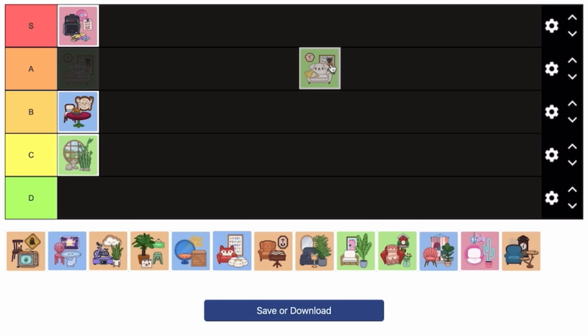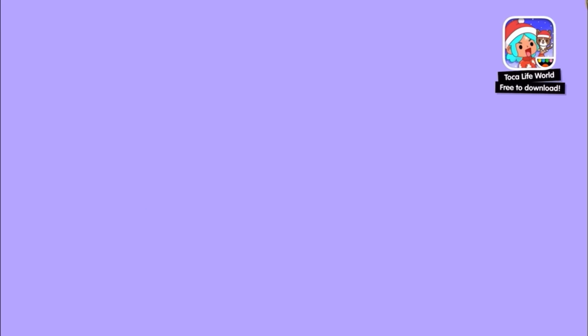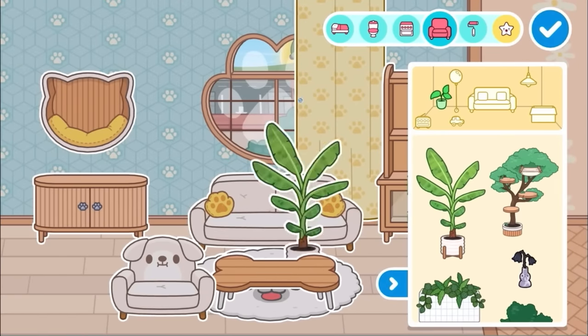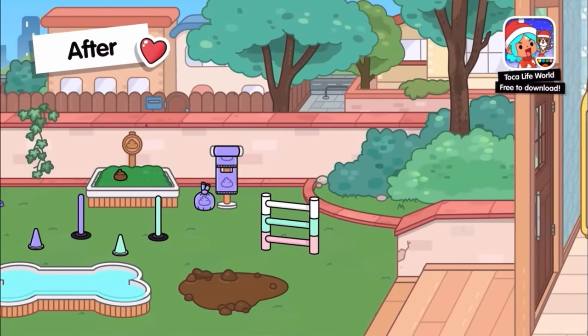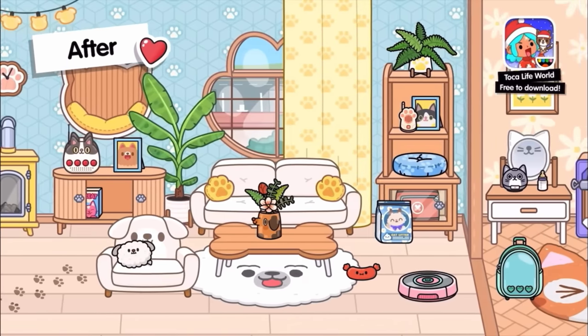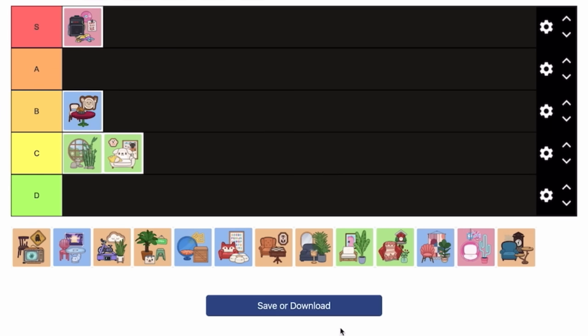Next is the Fluffy Friend's House, which is super cute. I'm going to put it in C tier. The pack is cute and has a whole bunch of different furniture, and I really love the house itself. But some of the items I just can't use in other builds — most of it is cats and dogs themed, which is adorable, but just too specific.